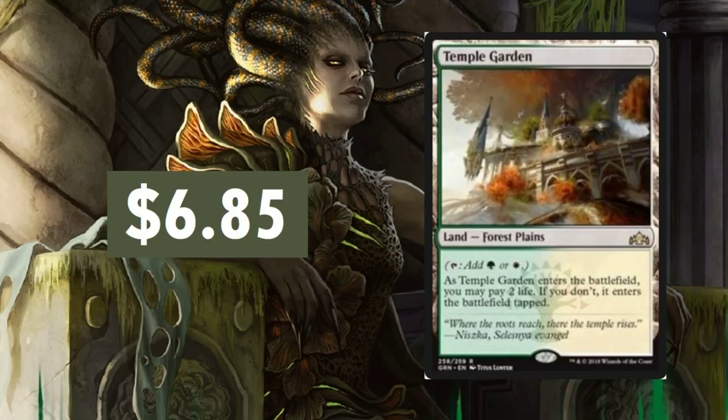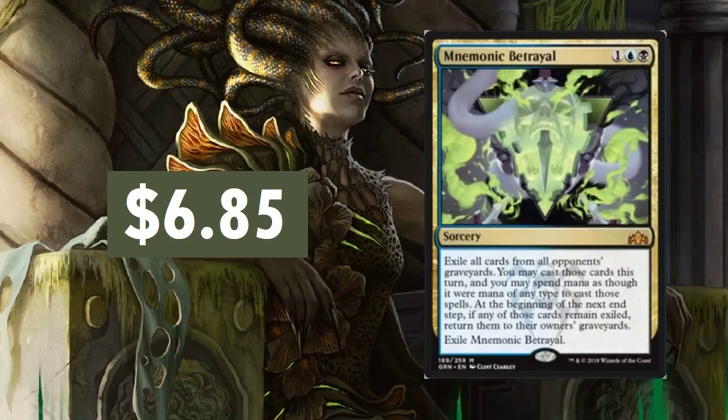Temple Garden — the cheapest Shockland you can get — is currently sitting at $6.85. These are always sought after. They usually retain their value more so than any other cards — dual lands. Something we all keep in mind. If you're a newer player, don't just trade away your dual lands. A lot of us did that when we were younger and had really expensive cards like the Bayou and Tropical Island, and traded them up for some bulky creature card. Don't be a Timmy. Definitely Temple Garden — we'll slowly see these creep up. Expect all the Shocklands to slowly creep.